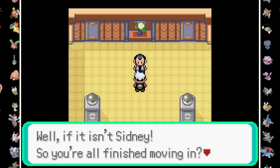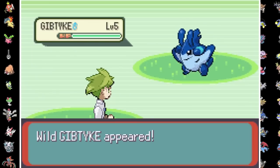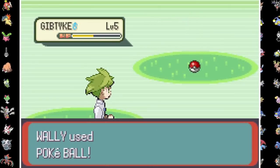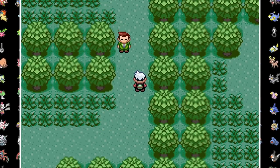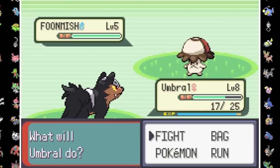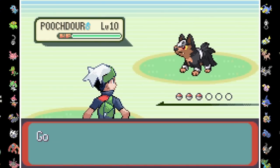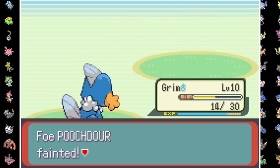In Petalburg, we meet up with our dad and he asks us to help the sickly kid catch a Pokemon. That's a Gible-Mantike Fusion — Water Dragon is a great typing. With that out of the way, we continue through Petalburg Woods, and Team Aqua for some reason is using a Fire-type, so I take down the confused Grunt and make my way to Rustboro City.